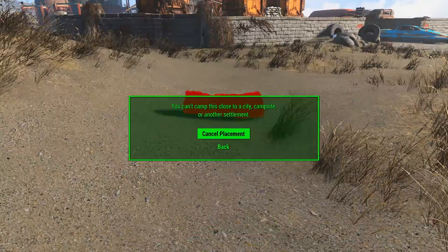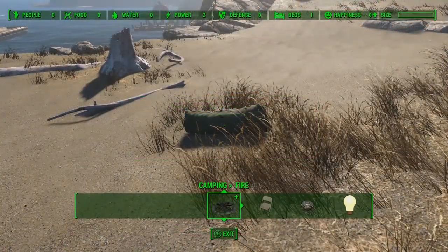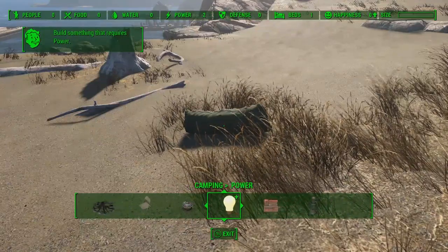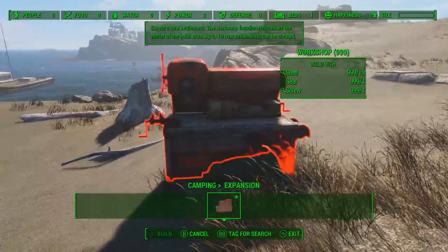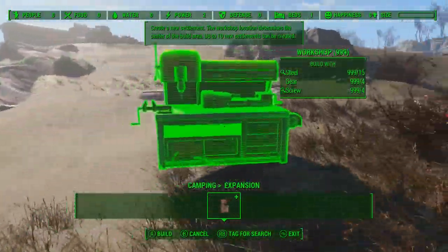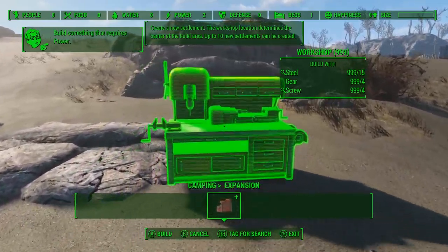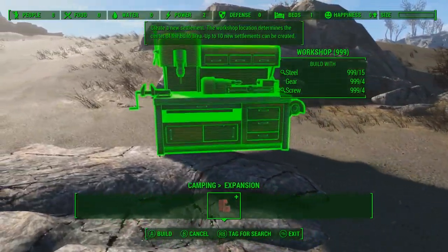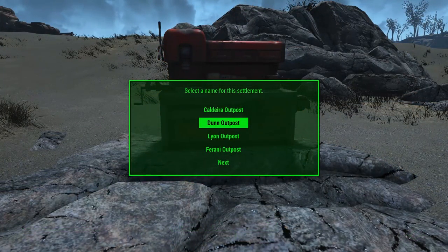You also have to be wary of where you want to camp out or even place your settlement, as it's forbidden to set up shop near any settlements or cities. But now is where the fun really begins — you can head into the expansion menu of a campsite and create a workshop, which converts your camp into a full-blown settlement. You even get to brand it from a pool of 10 different names, with the names actually dedicated to some of the quality assurance engineers who spent countless hours testing Fallout 4, which is a great gesture.